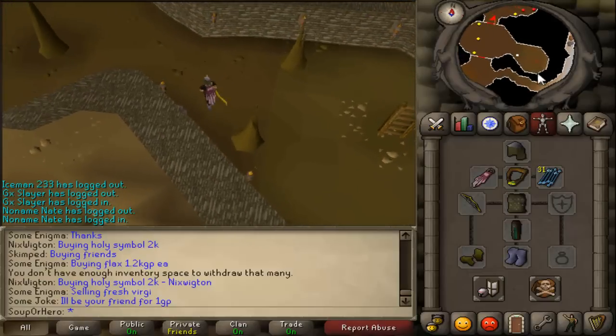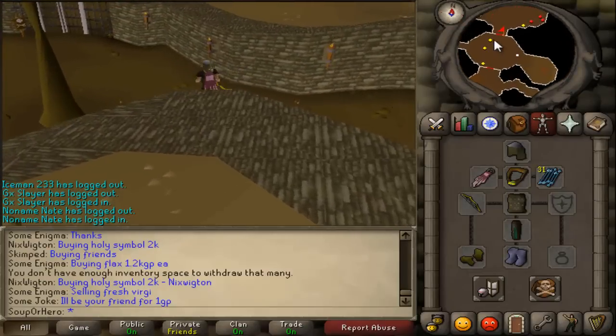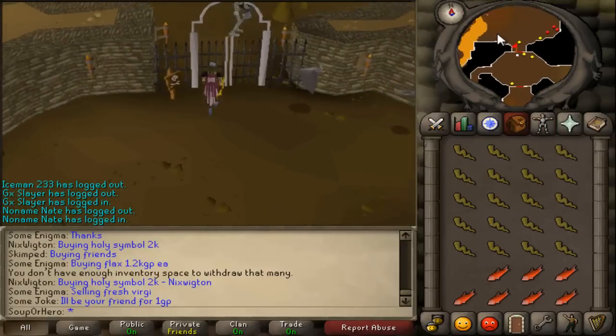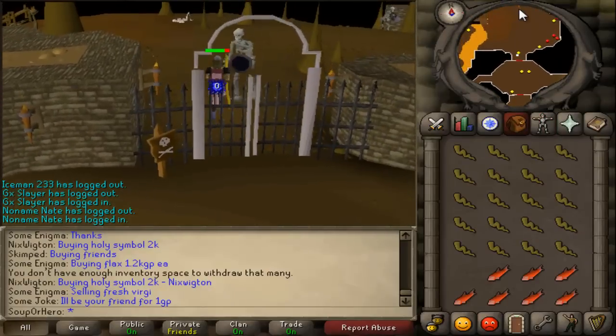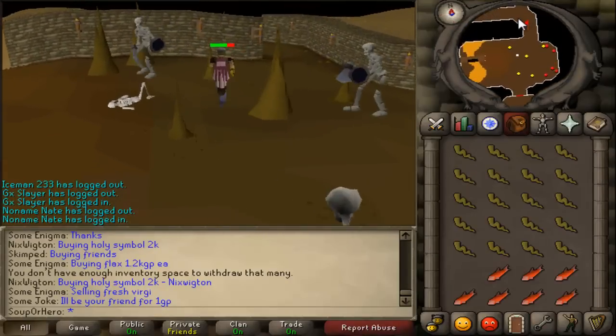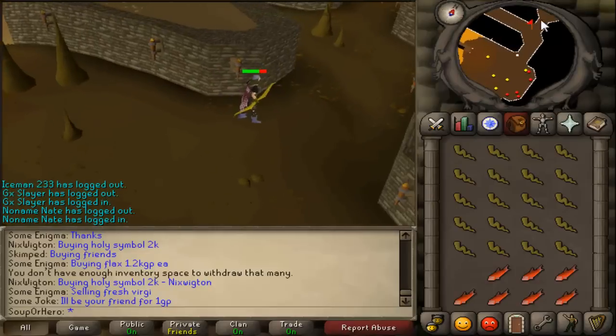Now you're gonna be picking a side — are you going with Lucian and the pendant, or the Guardians of Armadyl? I'm gonna be doing the Guardians of Armadyl. You can look at another guide if you want to side with Lucian, but I'm going with the Guardians.